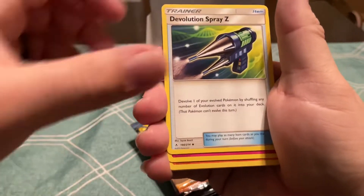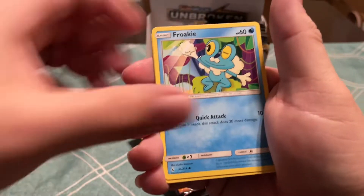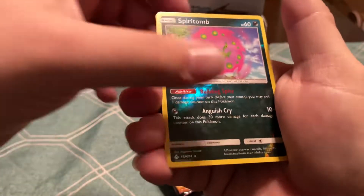Fire Crystal, Devolution Spray, Target, Geodude, Porygon, Hokey, Aron, Seel, Reverse Spirit Bomb, and an Aggron.